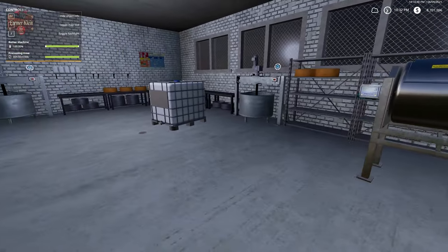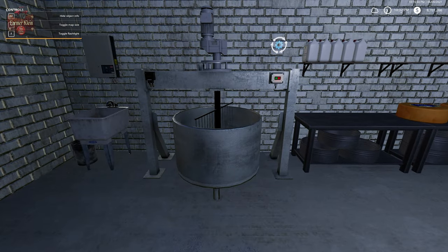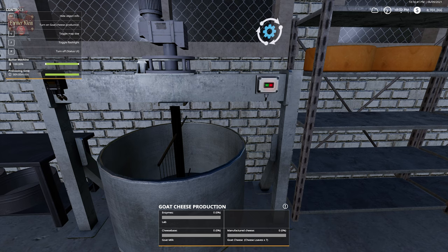The machine we just used is for cow cheese — regular cheese. This other machine over here is the one used for goat cheese, and we'll get to goat cheese when we get to goats.